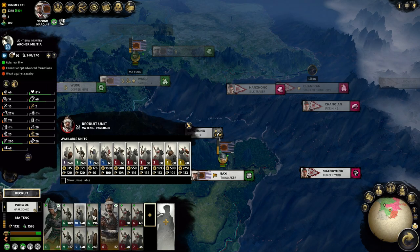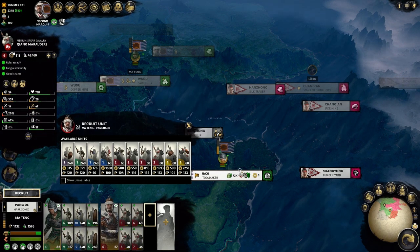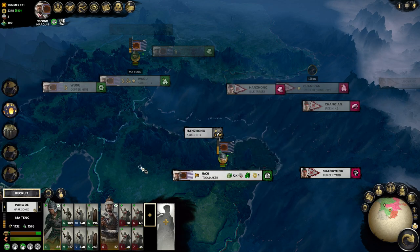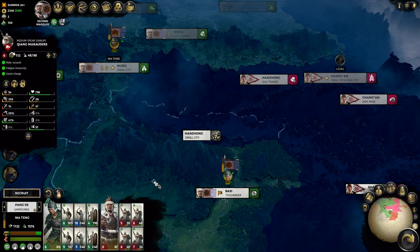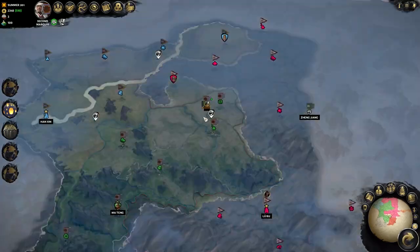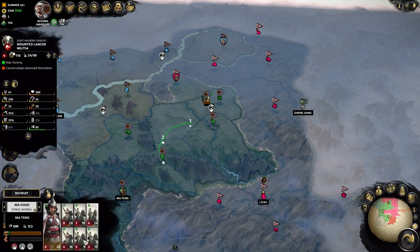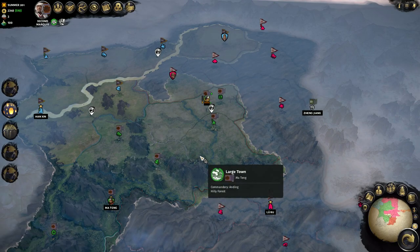Honestly, I don't even need these infantry units. I can probably take down quite a lot of armies with these four elite cavalry units, maybe two more just to top things off. This is basically my main army — not a whole lot of units. This is my second army, my third army over here, which I've used to conquer these two towns with literally only six cavalry units. I will show you how it's done in a moment.